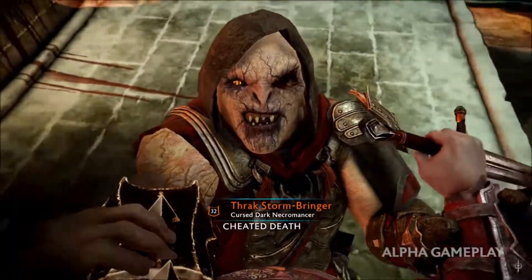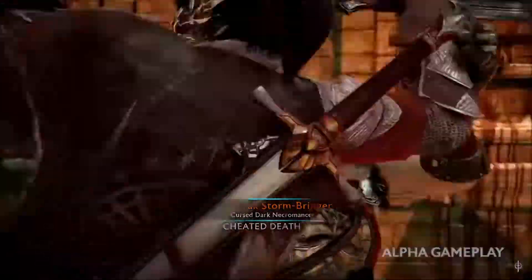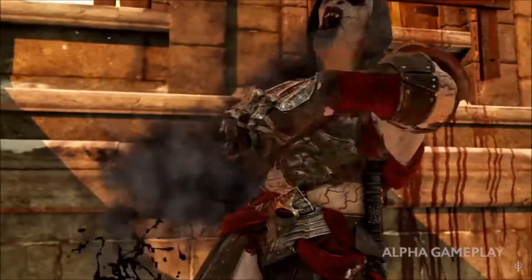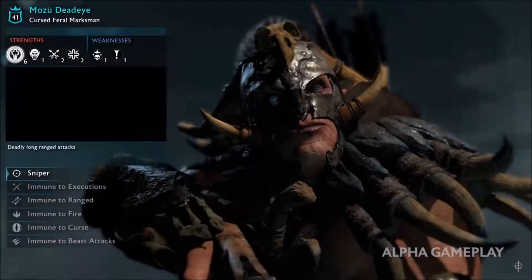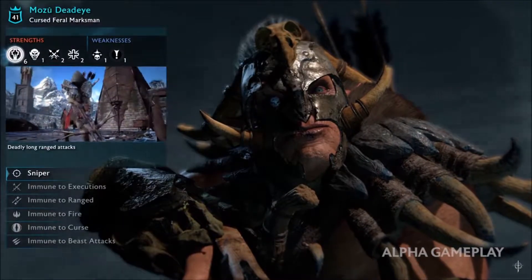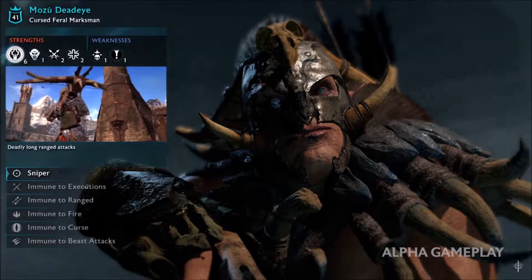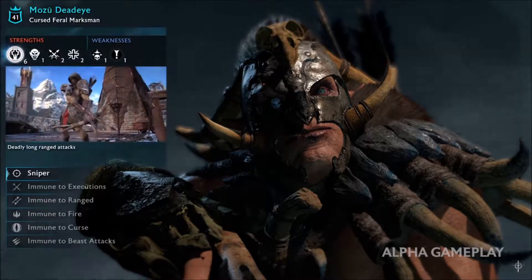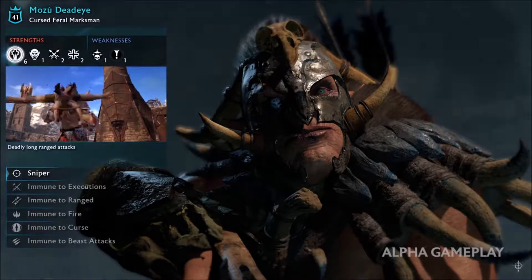The spy is also able to help clear the way by sniping enemies. In Shadow of Mordor, the Nemesis system created memorable stories of bloodshed and revenge. In Shadow of War, your followers can create entirely new stories of loyalty, betrayal, rivalry, and even friendship.